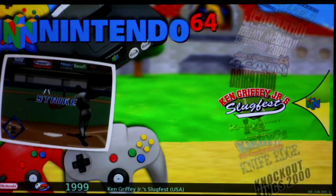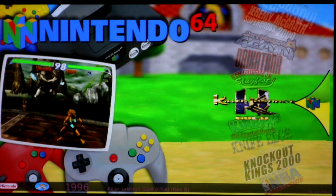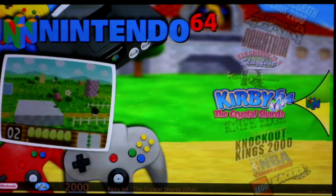Ken Griffey — if you want to play baseball, this is one of the better N64 baseball games. Killer Instinct is way laggy with major slowdowns — red in my opinion.